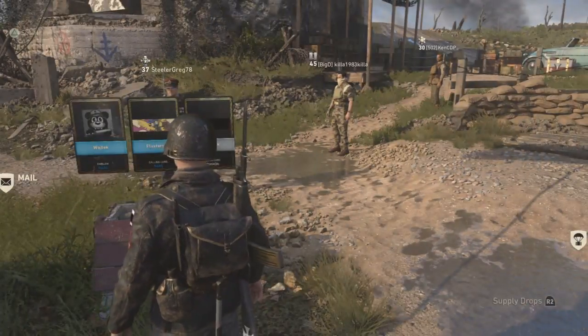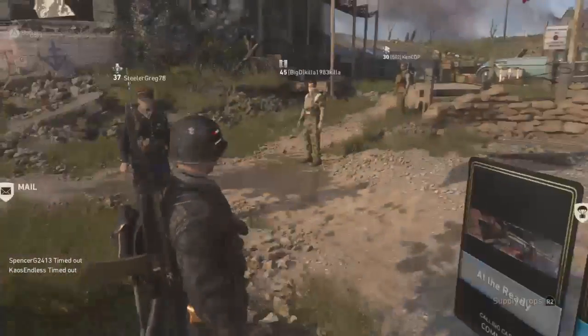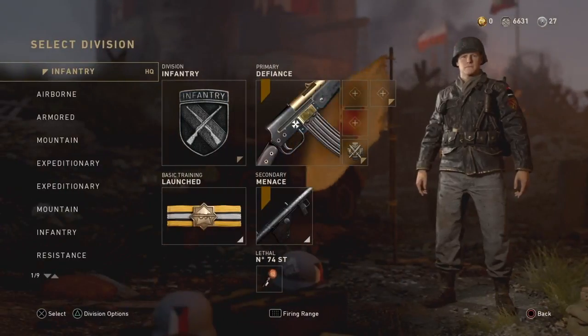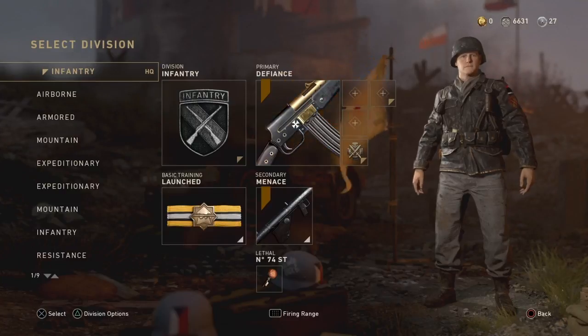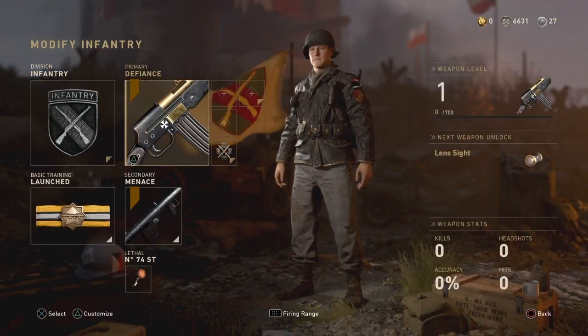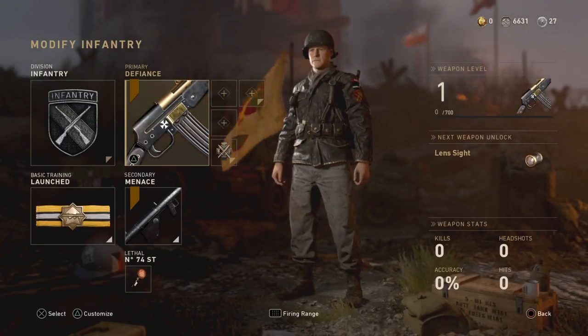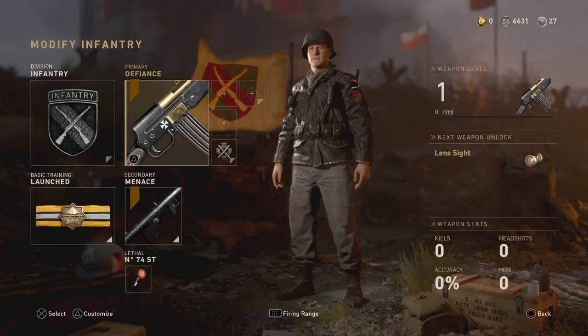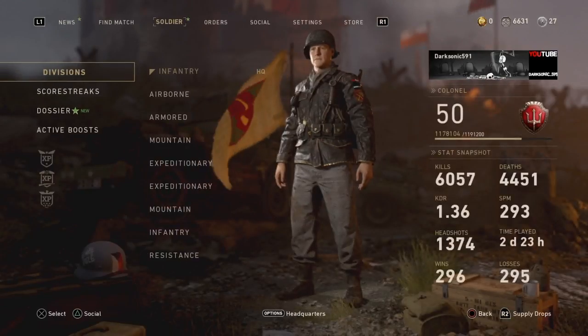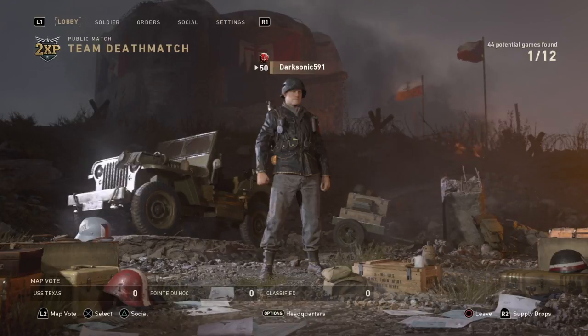What's going on everyone, Dark Sonic here bringing a quick Call of Duty World War 2 video. I got lucky with the Resistance-themed event going on and I got the new — however you pronounce it, probably badly — the Volkssturmgewehr or however it's said. I'm sorry, it's German and I don't mean any disrespect. Since I just got it, nothing on it, no headshots, I'm going to hop into a quick match and we'll see how well it does.